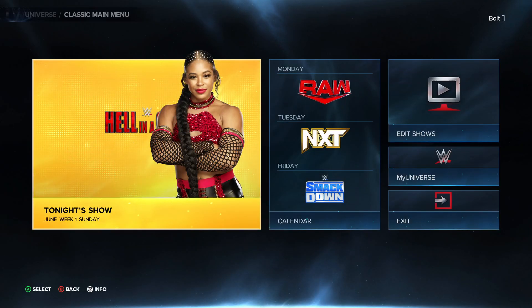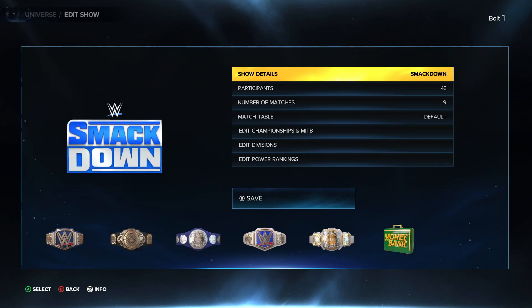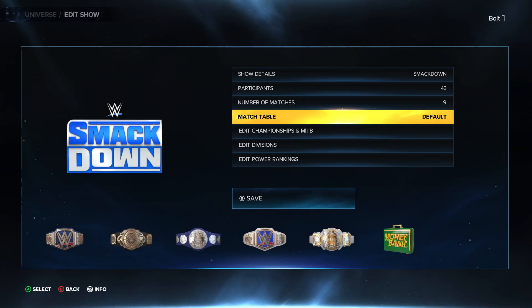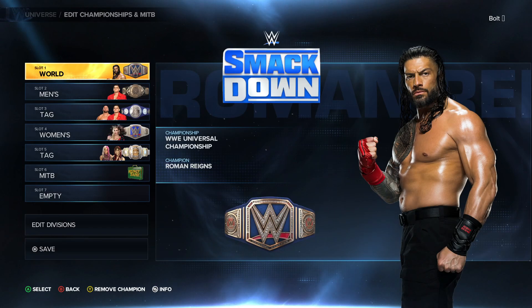What this is going to do is take you to the normal Universe mode that you're probably accustomed to. Go to Edit the Show. We're going to Smackdown here and we'll just go to Edit our Championships. You can actually go and edit the entire show — you can remove shows, you can change up the pay-per-views, everything. But we'll just use this as an example here.